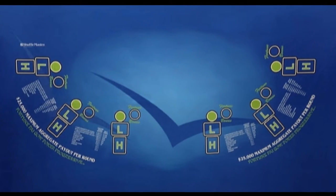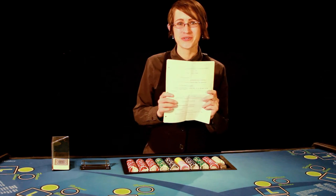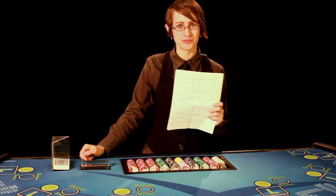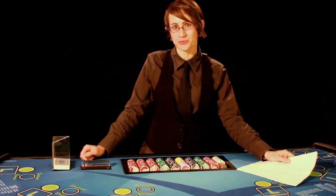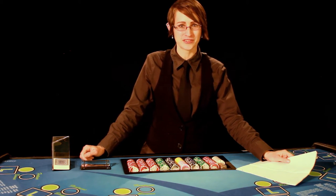Because each casino is different, you might have side bets and bonus bets on your layout that look different from this one. Don't worry — just make sure you get a copy of your house rules so that way you won't be confused when doing the take and pay procedure on a live game. And if you have any questions, you can always ask your floorman. Different casinos follow different procedures when it comes to the take and pay procedure.